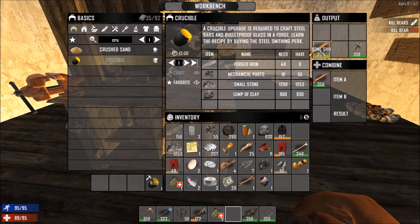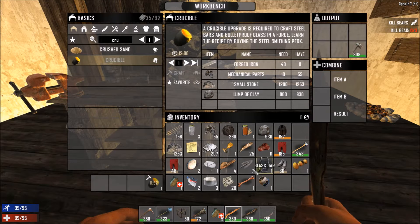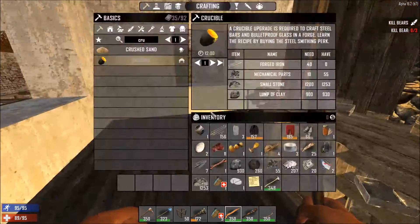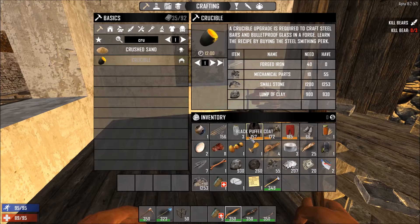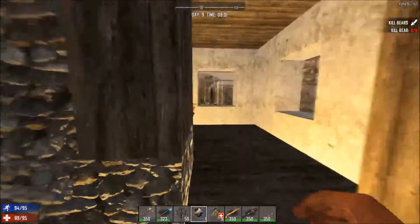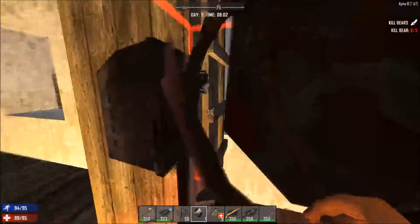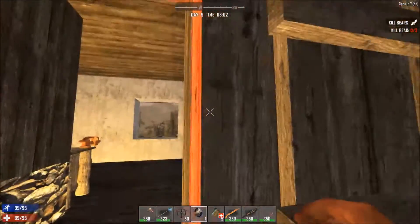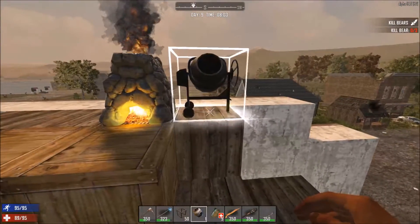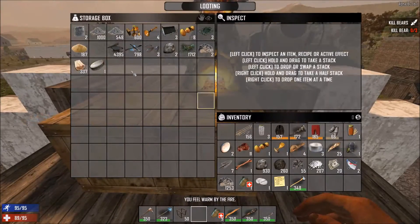Might as well repair my shiv while I'm here, and throw these shorts together to repair them. Well, I should have repaired them first — oh well, doesn't matter. Cement mixer — put the cement mixer upstairs for now. A little bit later I'll move it somewhere else, but we'll put it right beside that.